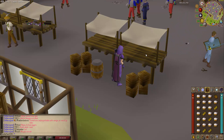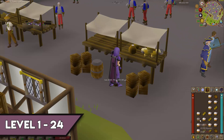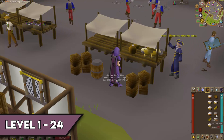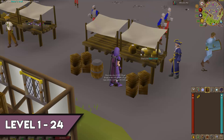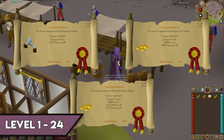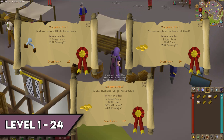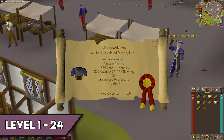A great thing about thieving is that the annoying early levels can be knocked out by doing a few quests. Early on there's a lot of failing, getting stunned, and general slowness. Most of these quests are also needed for later quest lines, so you're killing two birds with one stone. The first three quests are Biohazard, Hazeel Cult, and Fight Arena — none have specific skill requirements. Next is Tower of Life, which only requires level 10 Construction.